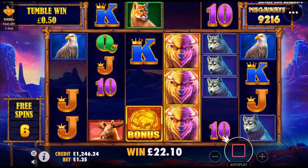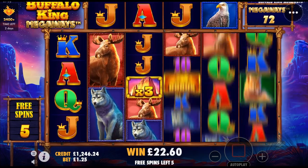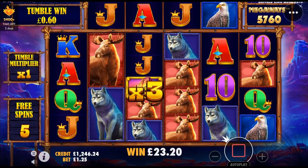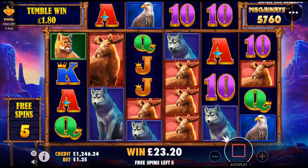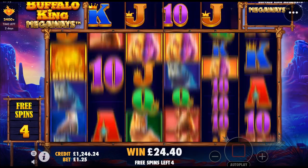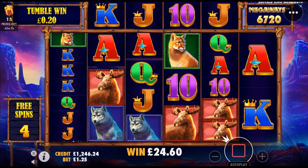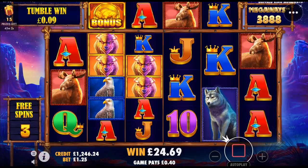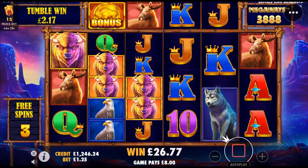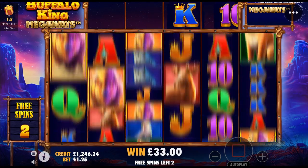We've still got 6 spins after this. And another pound. That's better — if we can get the stag on the first that should be reasonable. No, as it is it's £1.80. Right, a buffalo on the first will be reasonable. Oh yes, landed it! Just need a multiplier now. No, I didn't get the multiplier. What a shame — anyway, not bad.